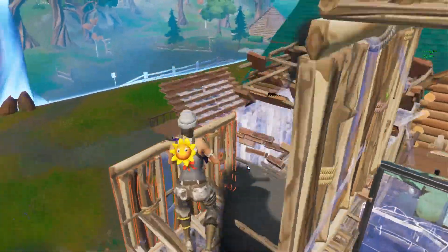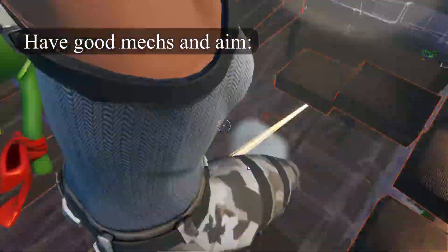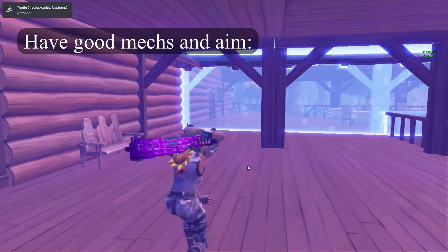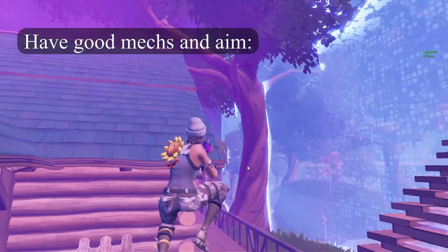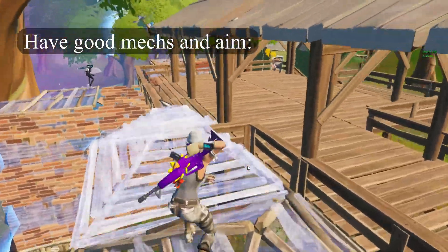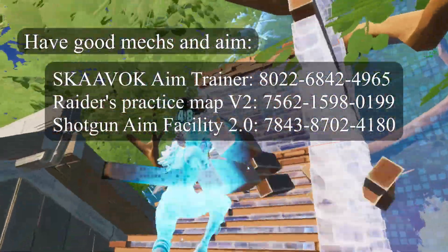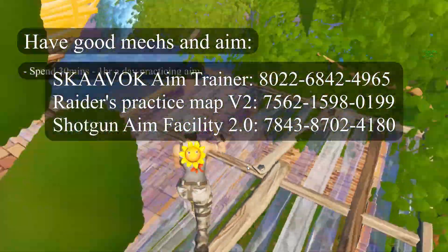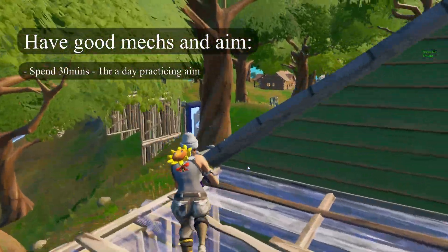Next, the most obvious point of how to W-key in arena: you need to have good mechs and aim. Out of the two, aim is the most important mechanic in almost any battle royale shooter. You need good aim to close down kills, and it can let you clutch up in tough situations — especially in trios where you have to hit all your shots. I'll put some creative maps I use every day in the description. I recommend spending at least 30 minutes to an hour a day practicing your aim because it is so important.